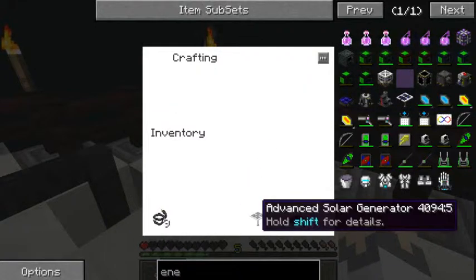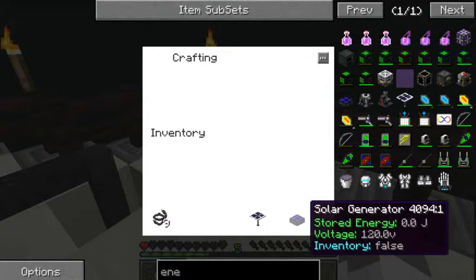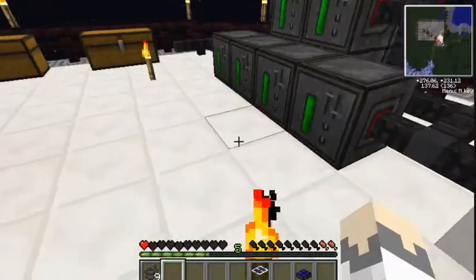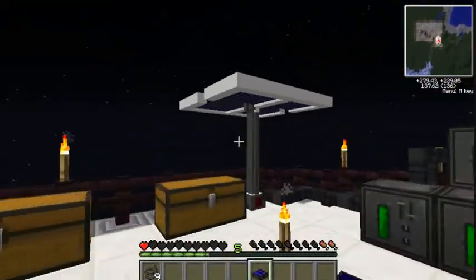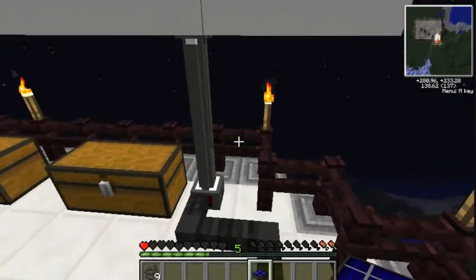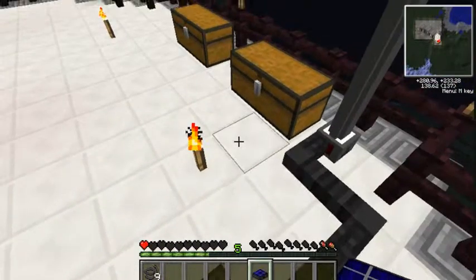If I check the details on the advanced solar generator it doesn't seem dramatically different in the tooltip, but I'm guessing the advanced one is a lot better. If I place it down — oh wow, it's huge! It hooks up like that, though I'm guessing you can't stick another one right next to it.